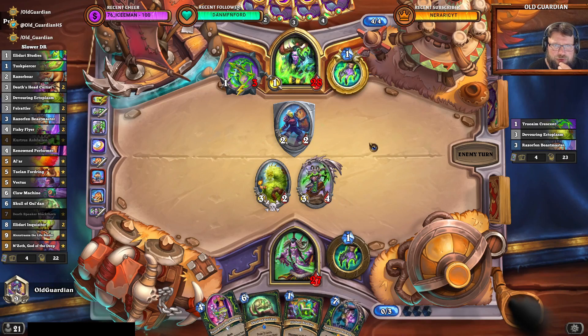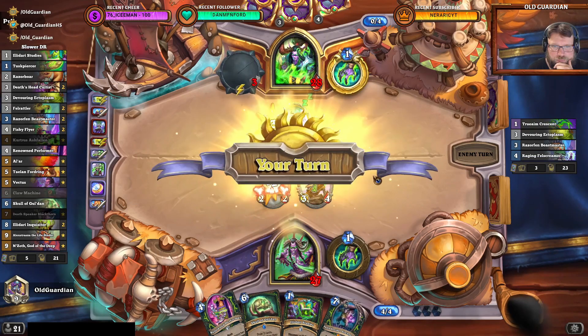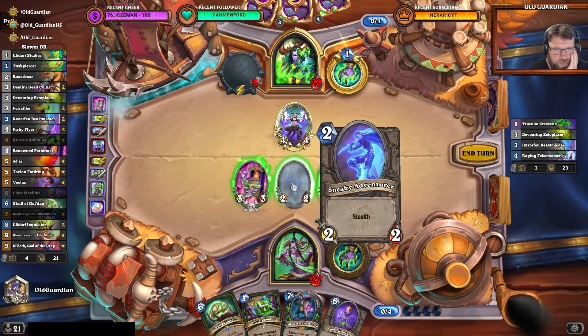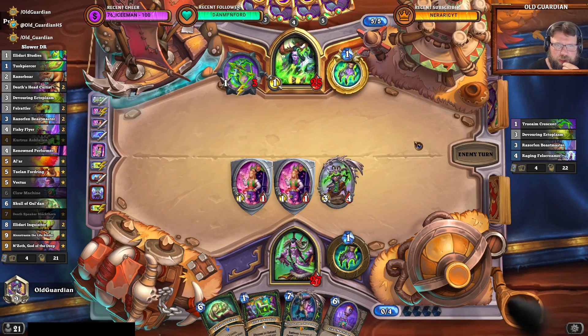They have the Truium Crescent, of course, and they may have some Rush minions. I kept a Renowned Performer in hand because it's still effective even when it's not outcast — I'm using Kurtrus now when it's outcast, which just makes it more effective. I thought I needed some tempo here. I could reduce Scald to 5 mana but still won't be able to play it next turn, so that doesn't really matter. This has to be the Performer. We get these couple of 1/1s here, which mitigates the effect of the Truium Crescent, but next turn is going to be really hard for me.